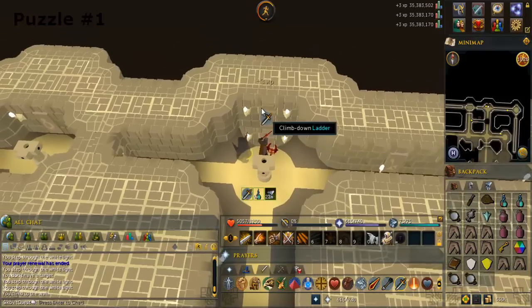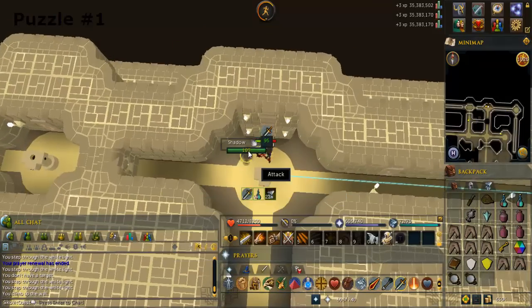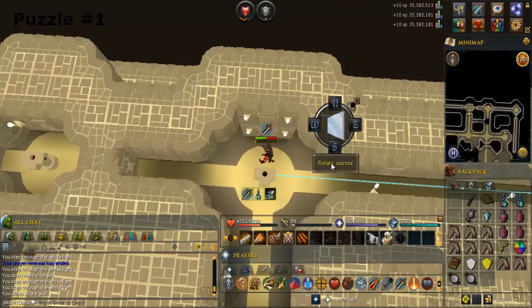Climb up the ladder. Use the mirror on the pillar. Search the pillar and rotate the mirror so the light beam goes west.